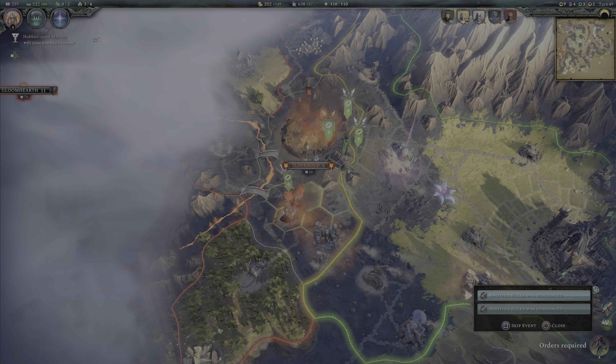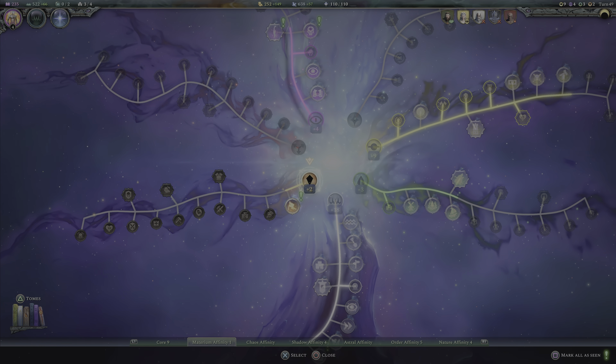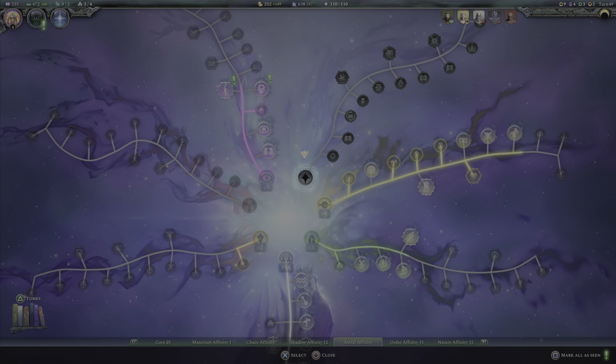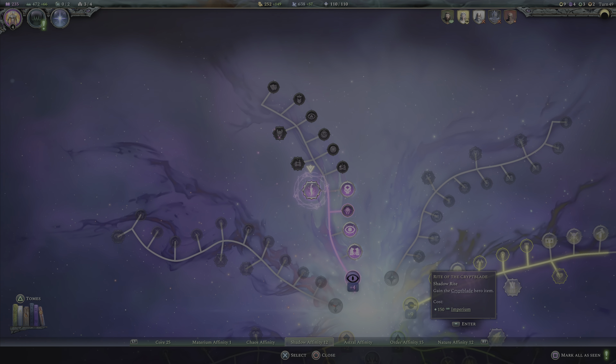Another ruler was denounced — it's fine. New empire skill available — what's this one? Outpost costs 50 gold less and takes one turn. Yes, I will definitely take that, especially in this world where we can't heal easily — having an outpost is very handy.